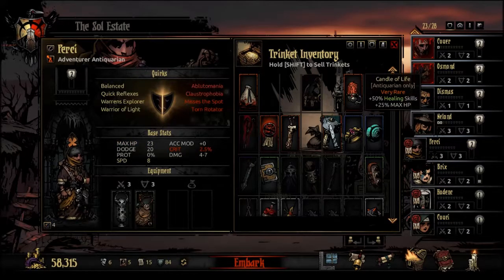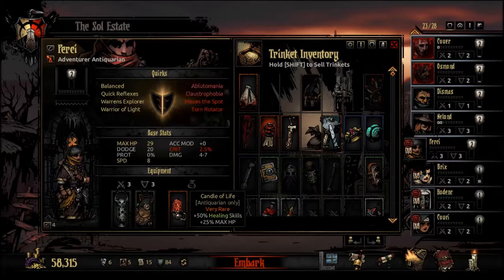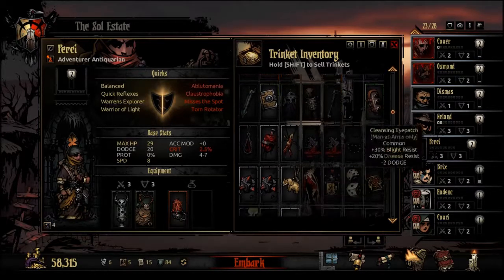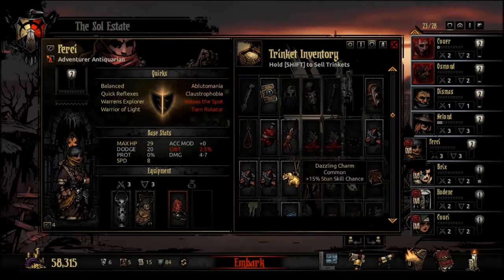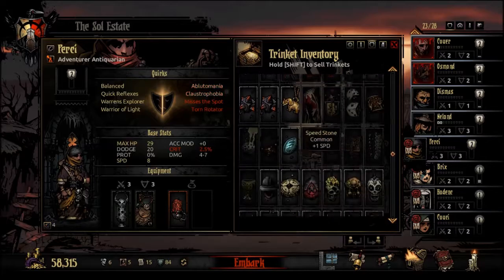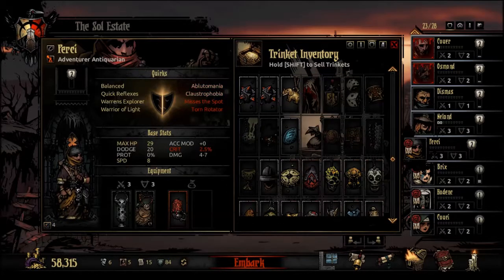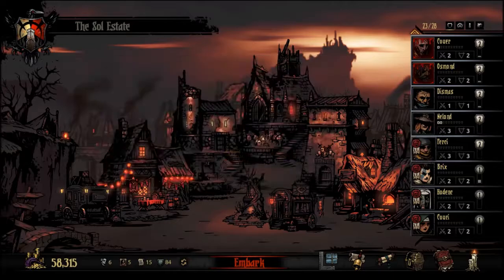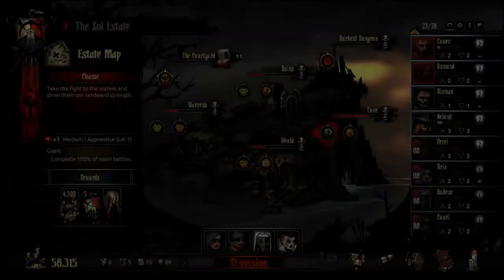You get your candle, and I don't really think I got anything else that would suit you, to be honest, because you're not much of a damage unit. Actually, we should have a Blight Stone. Take a Blight Stone — just so if you do have to Blight, it's better chances. Our party is set up in that respect.